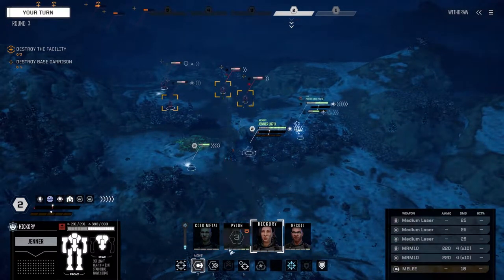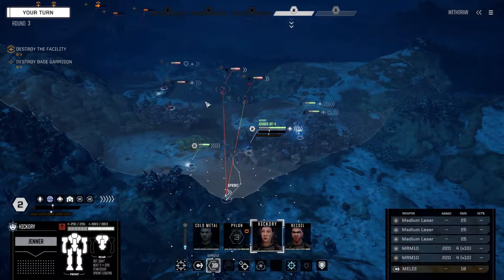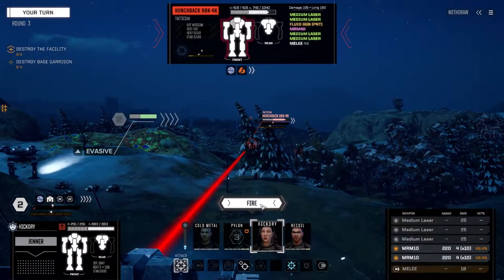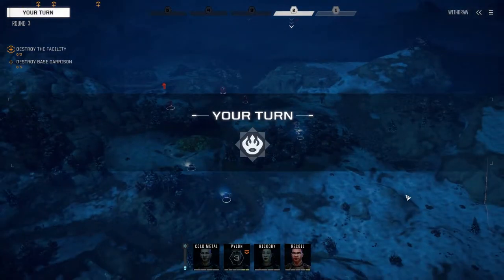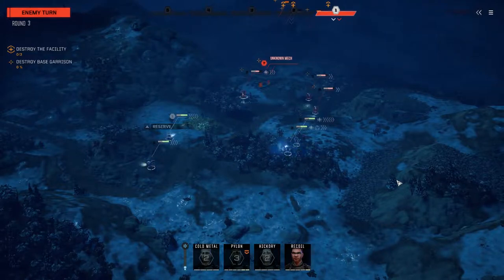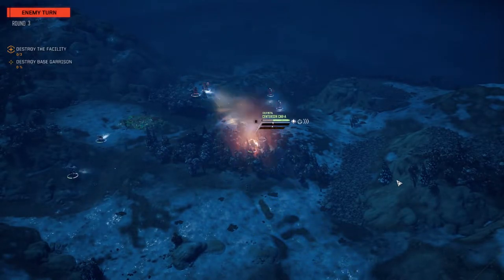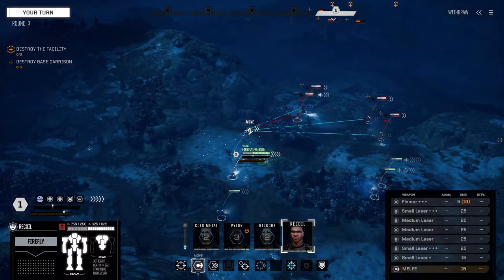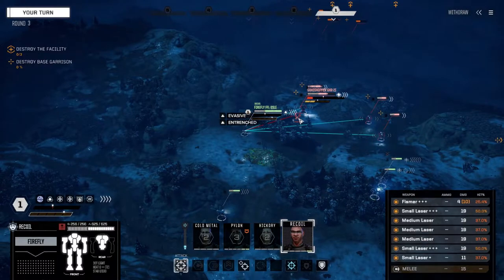Let's get some fire support from back here. I was hoping to shoot the Grasshopper but he's still a little ways away - let's fire everything on this guy and reserve, because Recoil is going to perform a hit and run. We got really lucky - we had three chevrons of evasion and he missed with his big weapons. Recoil, let's move in and fire everything at this guy. A couple hits, not bad.